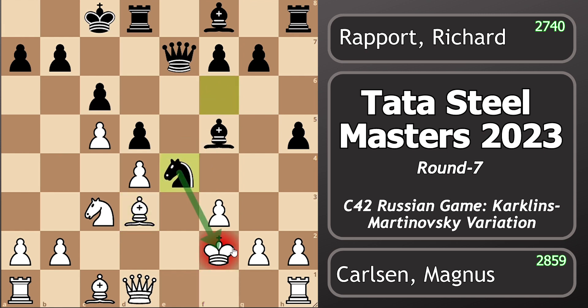So rapid play: knight takes d3 check, bishop takes d3 attacking this bishop, and knight e4 check — a very nice and interesting move by Rapport, sacrificing this knight in order to open up the position to attack the white king.